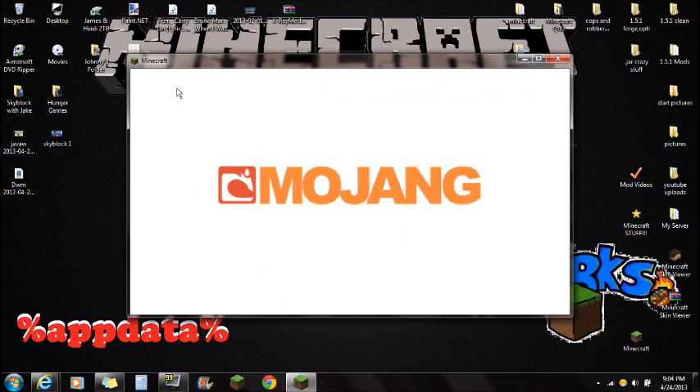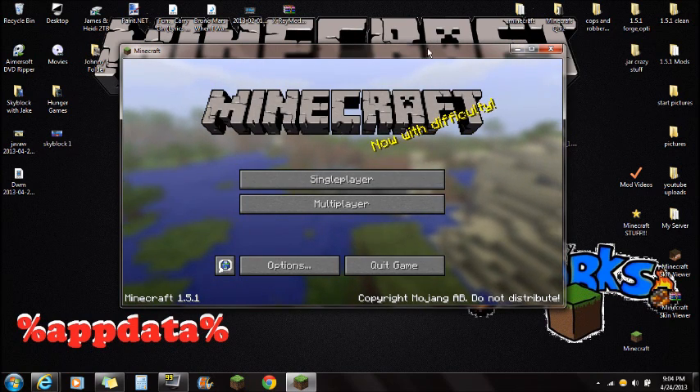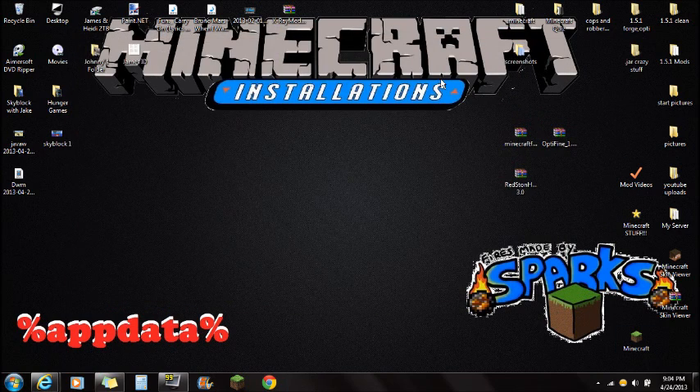Once your Minecraft is done force updating, you're going to want to make sure you close out of Minecraft. Always make sure Minecraft is closed when installing mods. Once you've done that and you're force updated, you're ready to install the mod.